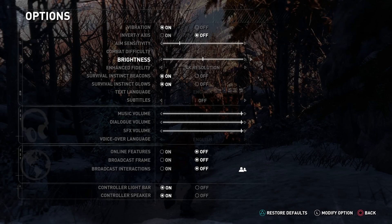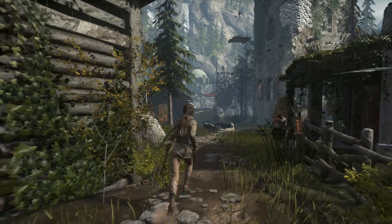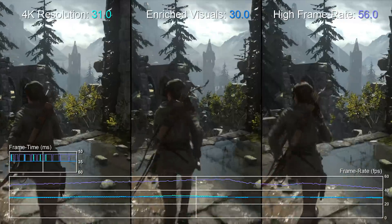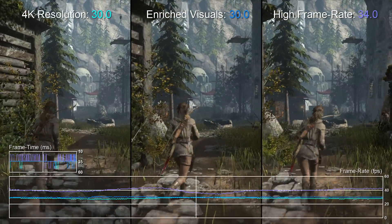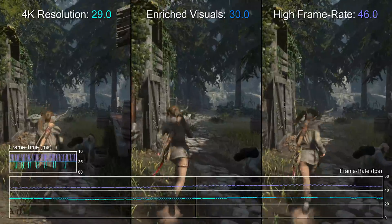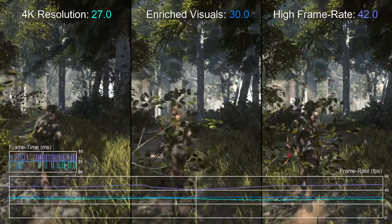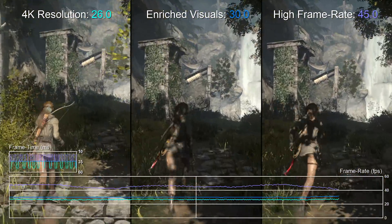When you fire it up on the Pro, Rise of the Tomb Raider includes three display modes: a high resolution mode, a high detail mode, and a high frame rate mode. I started my tests in the geothermal valley, which is one of the more demanding scenes in the game. The most stable level of performance can be found when using the enriched mode, which introduces a number of PC features at 1080p and holds 30fps with relative ease. The higher resolution checkerboard mode, targeting an effective native 4K, struggles to hold its 30fps here. The uncapped frame rate mode reduces visual quality and in larger scenes is nowhere near 60fps.